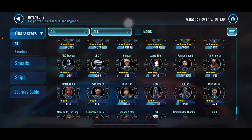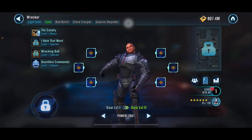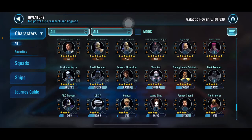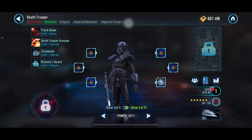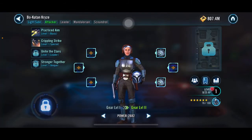Wrecker is at 95 out of 100 shards — super close, almost done, that'll be cool. Death Trooper is ridiculously close at 98 out of 100, only need two more. Bo-Katan is at 76 out of 100, so she could actually make it to 7-star next month.